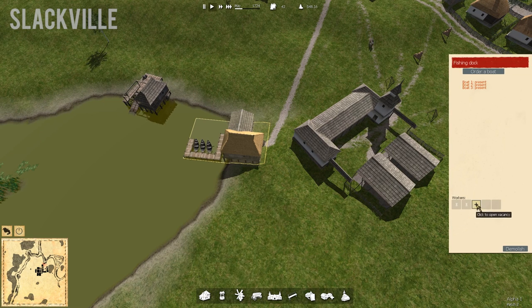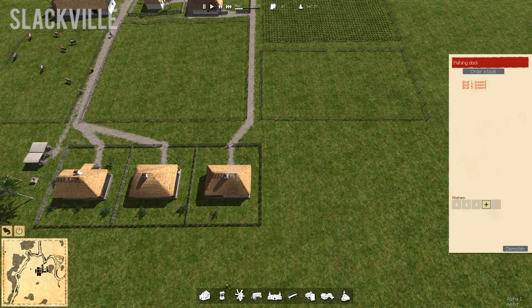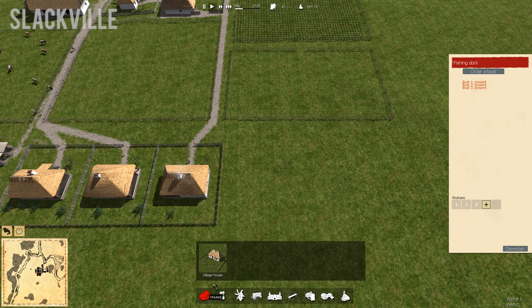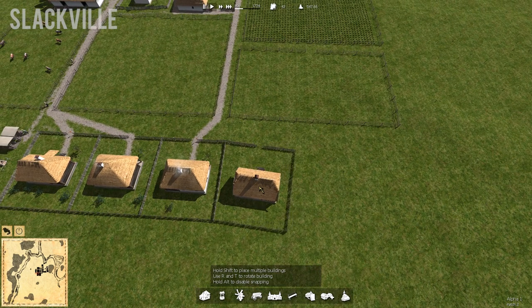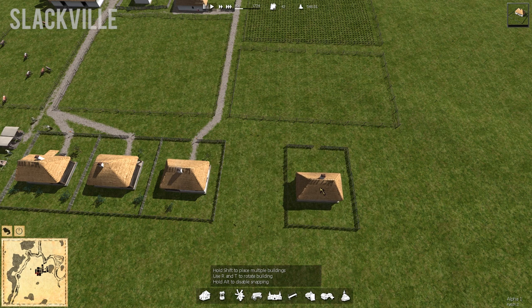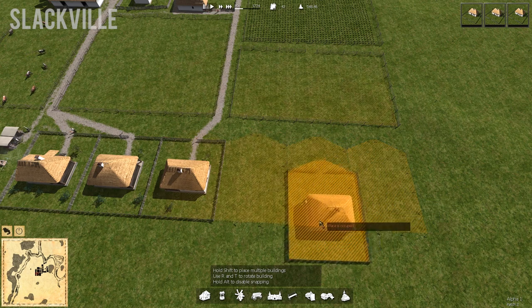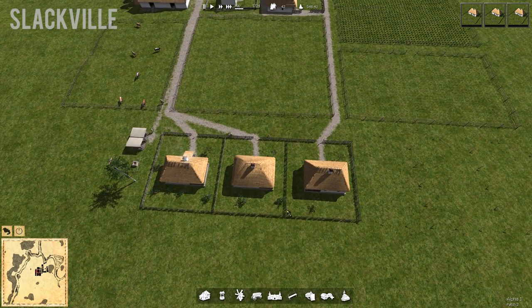We could probably do some more workers over here at the fishing dock — let's just do the full three. With that being said, let's build some more houses because right now all we really need is more population and more workers around here. Let's place three more houses. That's going to look perfect right there. It is May, so they have plenty of time to build all that stuff before wintertime comes.